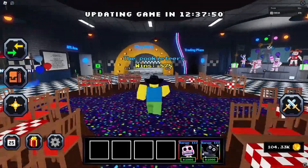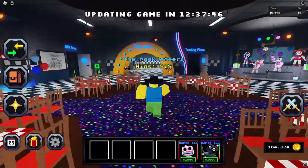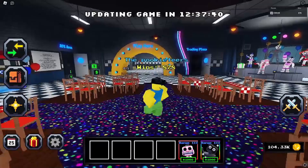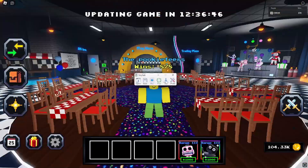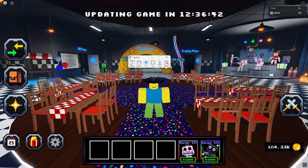Here's how to macro on FNAF Tower Defense on Roblox. I got a comment asking for a tutorial about it, so I'm going to show you how. First thing you want to do, if you don't have TinyTask, go to the description and I'll have a link to download it. After you download it, you should have it open like this.